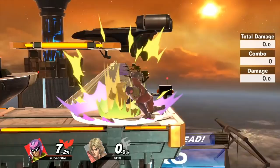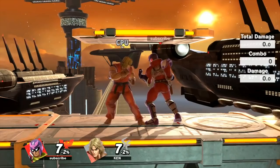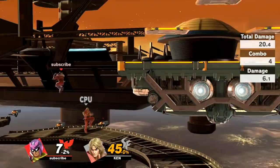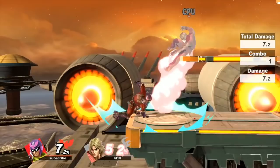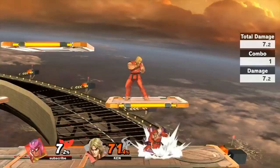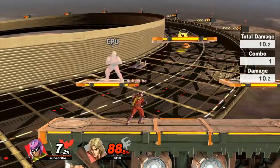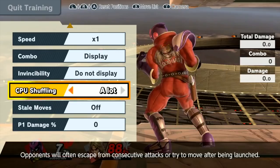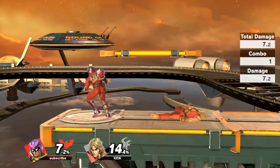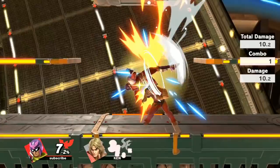Down throw took a big nerf. In Smash 4 you could down throw into pretty much anything, but in this game they definitely nerfed it. The best consistent follow-up isn't really up air anymore — if you try to go for down throw into up air, it often misses. Especially at lower percents where it's supposed to be guaranteed, the angle just doesn't work anymore. At higher percents it works more easily, but at lower percents it really falls apart.